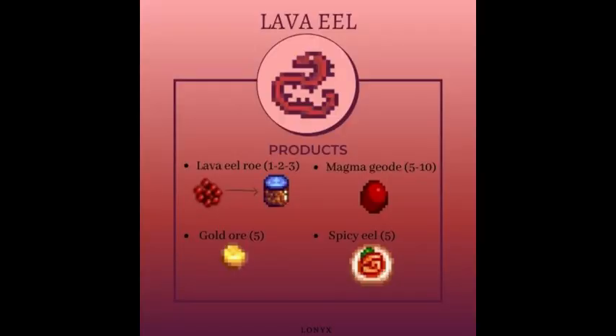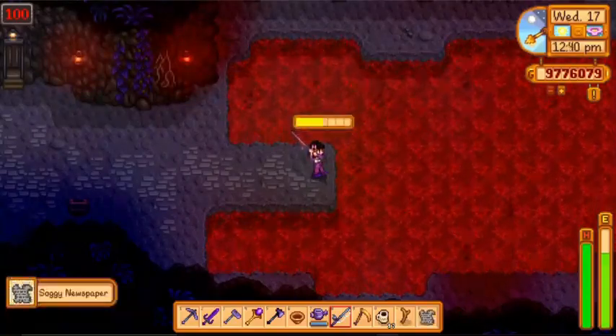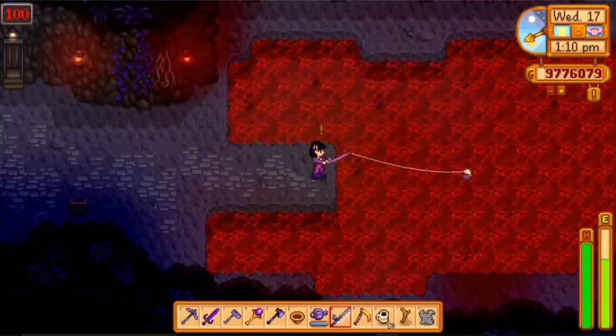Next is the lava eel. Lava eels produce convenient items such as spicy eels, which is a good food to bring in the Skull Cavern, and magma geodes, which are very helpful in completing the museum collection quest. They also produce roe and golden ores. Lava eels can be caught at level 100 in the local mines. Moreover, they are difficult to catch, so if you catch one, save it to put in your pond.